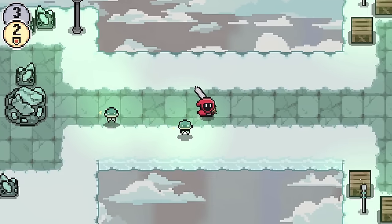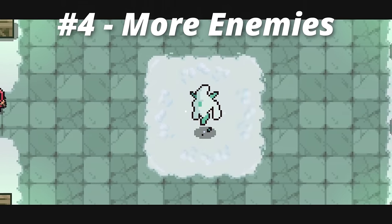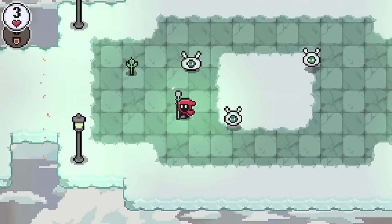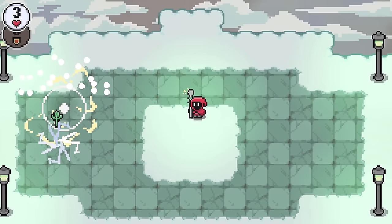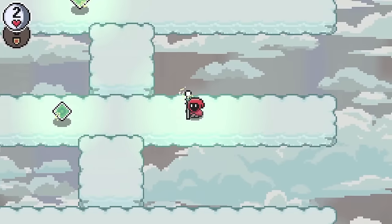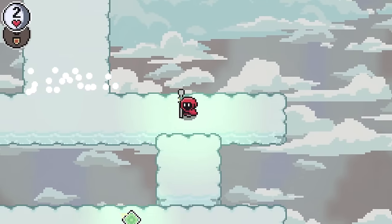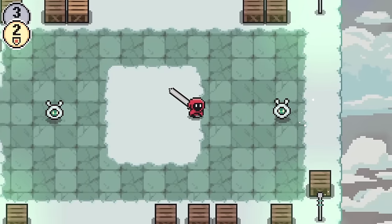Having a bunch of weapon options in combat isn't very useful if there's nothing to fight, so I've added more enemies — more enemy types and more enemies in total. Recent versions of the game have felt a bit empty, where outside of the bosses there really weren't very many opportunities to fight enemies. I'm working to fill out the world a bit more, and the Cloud Dungeon was the first step. There are a lot more enemies wandering around, and there are three sections where it becomes a short arena battle with waves of enemies.